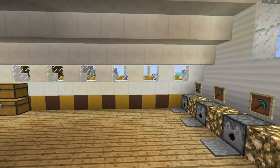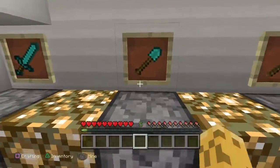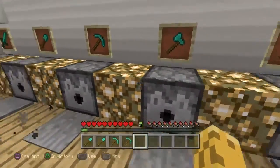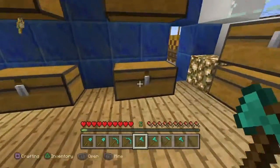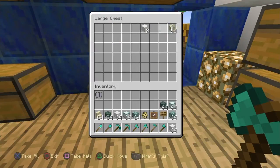In this episode, we will be finishing up our library. But first, let's go ahead and get our tools for that. Let's grab two of each, and let's get a hoe or two. Over here we have all of our equipment that we'll need to finish it up.